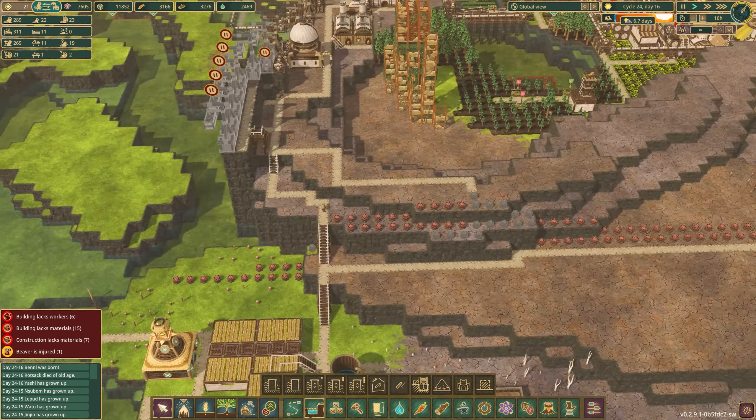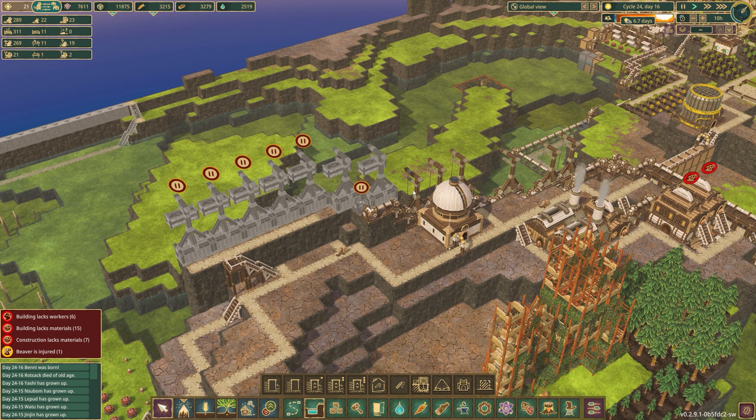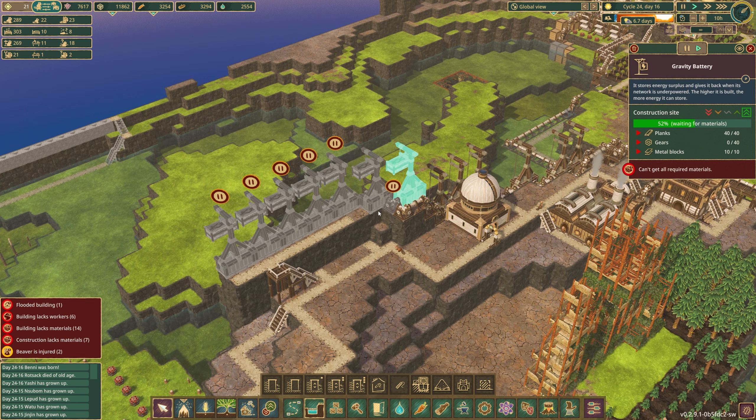Now, while we're over here, our gravity batteries have been put on pause. And as I should point out, we are at the beginning of a drought. Seven days — we should be fine. Everything's fine. Yes, we've never had problems with droughts in this colony. No, I didn't nearly kill them last episode. Nope — that is false news.